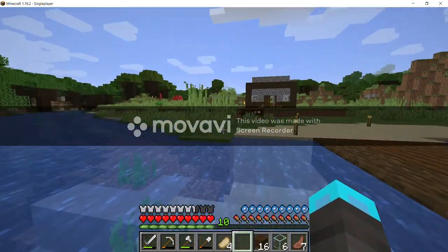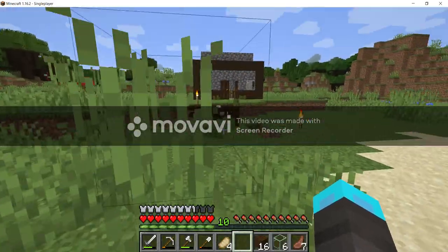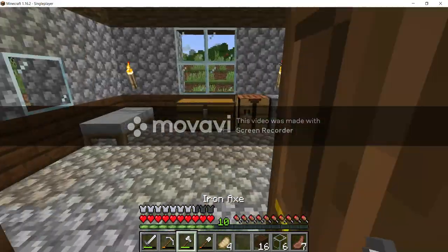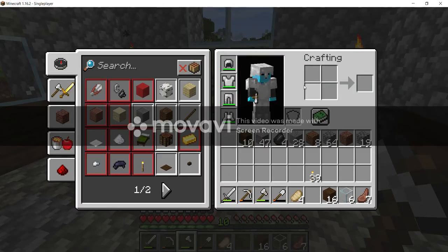It's about to turn into a drowned. That's what happens, folks — when the zombie gets stuck in the water, it turns into a drowned, or it kind of drowns itself.